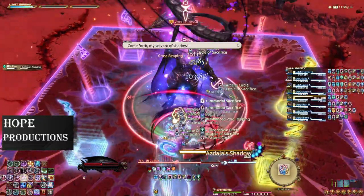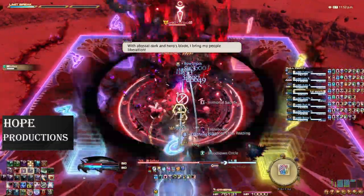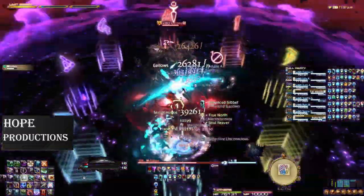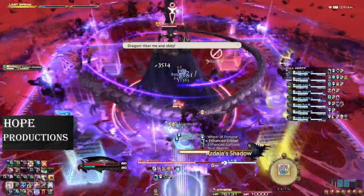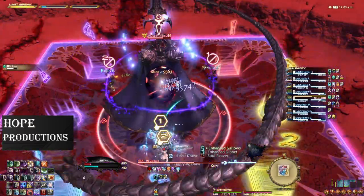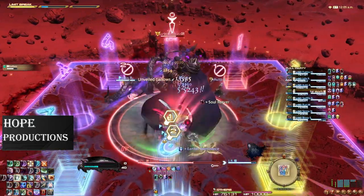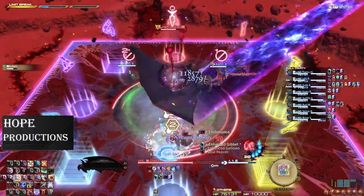Then the boss casts Asdaja's Shadow. This gives the boss a buff and makes a few abilities act differently. This time it will affect Black Fang, which hits the party with heavy damage six times. Then he casts Asdaja's Shadow again, telegraphing which form a later attack will take — more on this when we get there. Know this is also a tank buster that hits three times, and each hit gives a stack of Flames of Eventide. If you get three stacks, you die even through invulnerability, so make sure you swap.